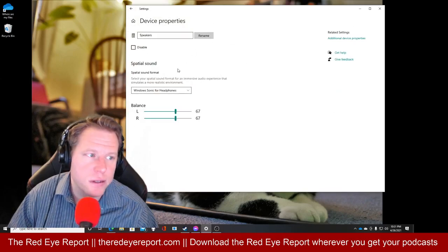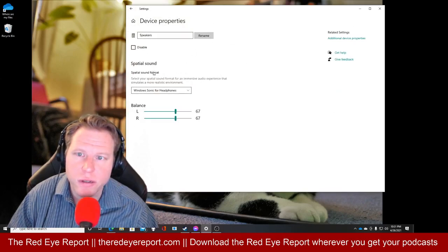And here's the big thing: you need to go to Spatial Sound. It will be set to off by default. Change this to Windows Sonic for Headphones — and this will fix your audio for Horizon Zero Dawn.